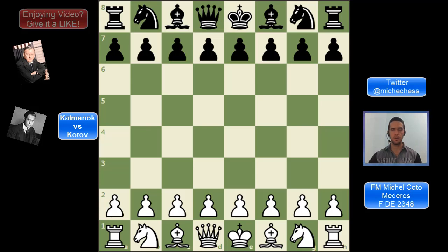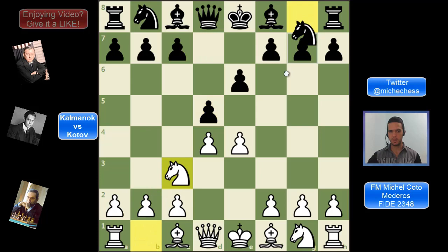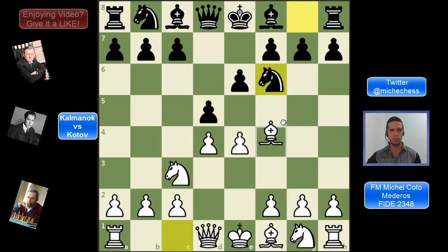Kotov was playing white and Kalmanok was playing black. Kotov plays d4 and then black plays e6. This started as a Queen's pawn opening, but now we transpose to King's pawn after e4, and we're playing the French Defense. Black plays d5 and white goes for the line with knight c3. Black plays knight f6, and now we are in the Classical Variation, and the game continues with bishop g5.